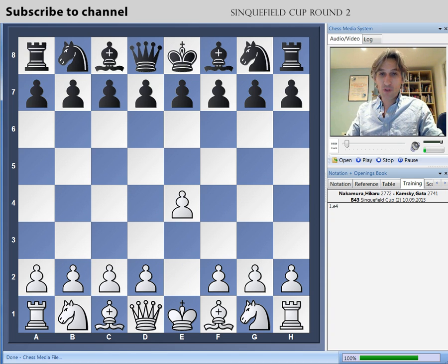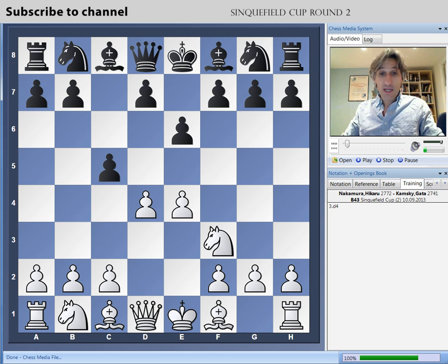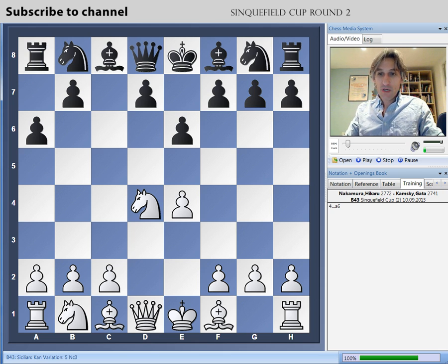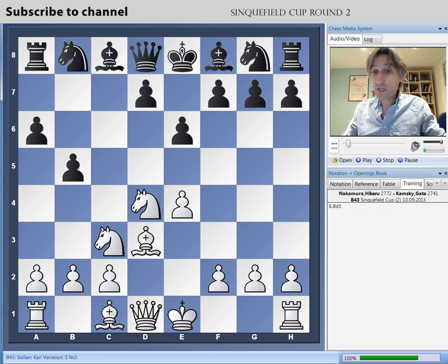Nakamura opened with the white pieces. E4 and Kamsky shows that he's up for a fight playing the Sicilian Defence, and it went into an open Sicilian and the Kan variation. This is already quite double-edged because black advances on the queen's side and neglects his development on the king's side, whereas white is actually developing very, very rapidly.